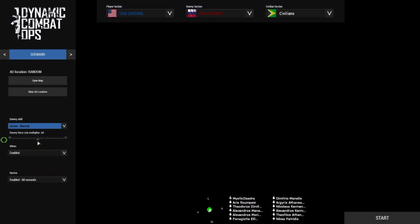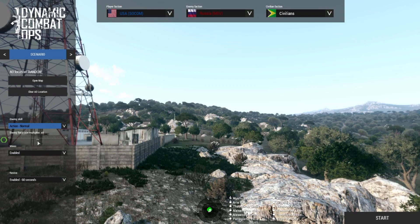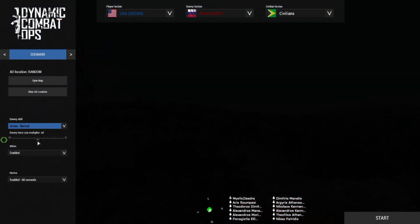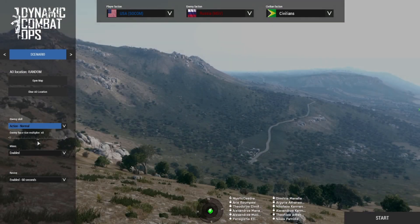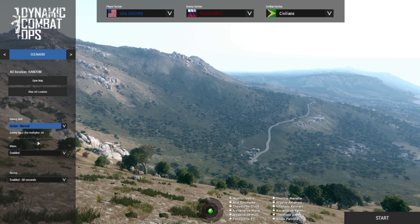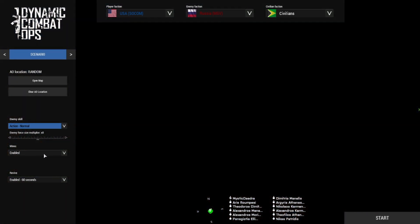Before you start the scenario, if you go to Game Options at the bottom of the scenario selection menu, you can change the AI level. I have mine set to skill 0.70 and precision 0.25. This means they'll be able to see you in a semi-realistic manner, but they won't be able to snipe you quite so easily — they're going to miss a bit more often.